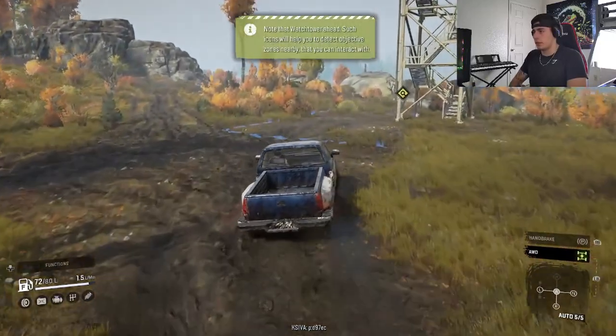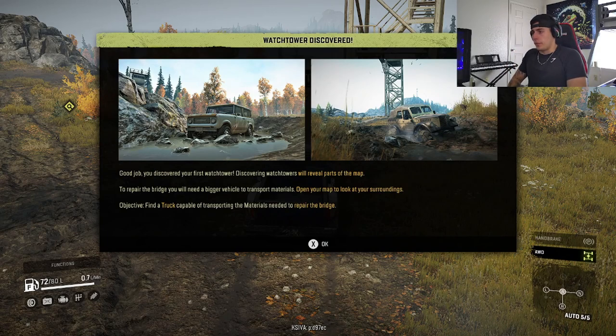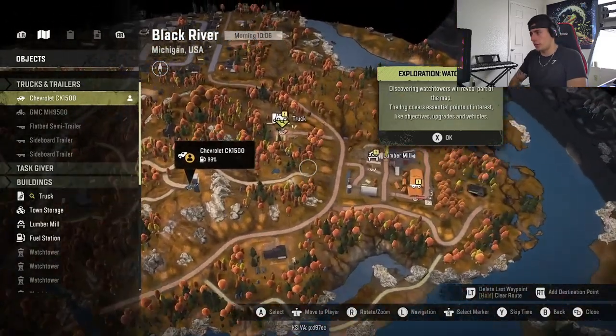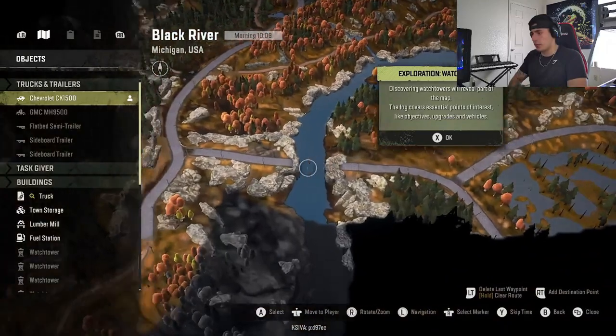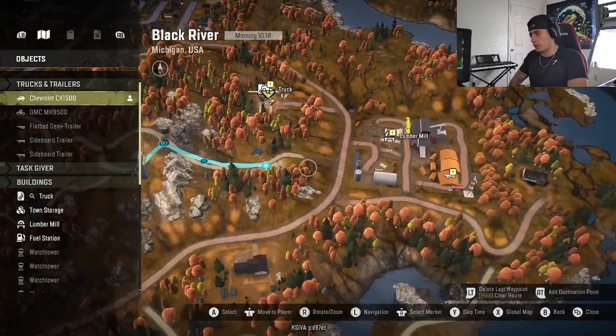Looks like we're here at the watchtower. Watchtower discovered! Discovered watchtowers will reveal parts of the map. To repair the bridge you'll need a bigger vehicle to transport materials. Open your map to look at your surroundings. Find a truck capable of transporting the materials needed to repair the bridge. So our next step is finding a truck that can repair the bridge — looks like there's a truck right here we'll be going to get. Then we need to go to the lumber mill to find what bridge we'll be repairing.